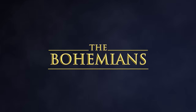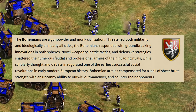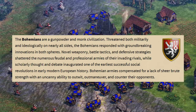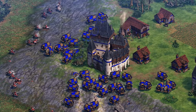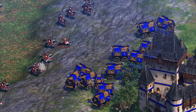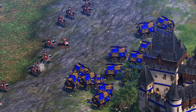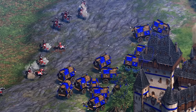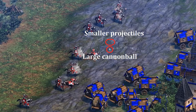The other new civilization is the Bohemians. They're described as a gunpowder and monk civilization, the same as the Spanish, but they seem fairly different and more about raw power than mobility. Their first unique unit is the Hussite Wagon. We see it in the trailer and get a look at how it fires. They have two types of projectiles — they fire a large cannonball and then several small shots right after that, which look like regular hand cannoneer projectiles. That's a new mechanic for a siege unit and makes them seem a lot harder to dodge.